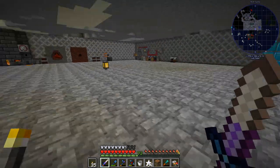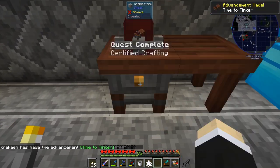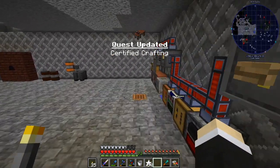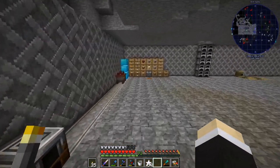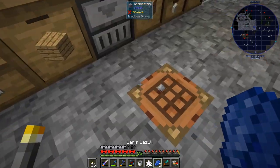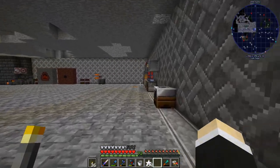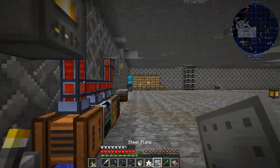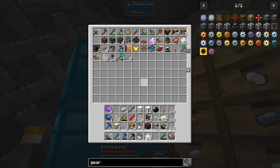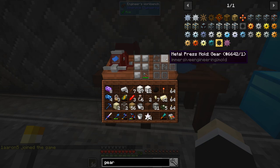There we go - let's go over there, grab that, make ourselves one of these. I believe it's a quest - yes it is. Then we need to make the mold. You need the metal mold - you need a steel plate which I've already done. With this thing you need three paper and three lapis, like so. Then it's five plates of steel plus your cutter. It is expensive to make molds but trust me it's worth it.